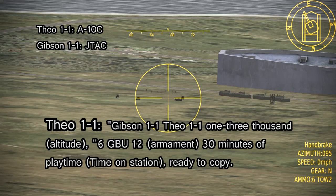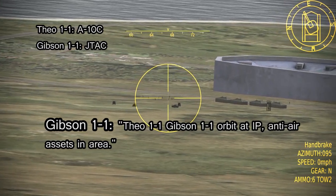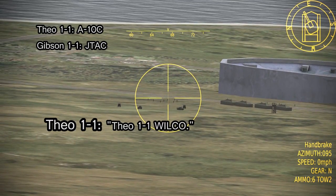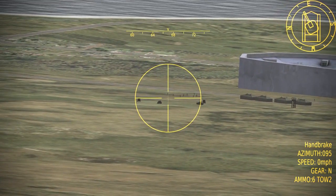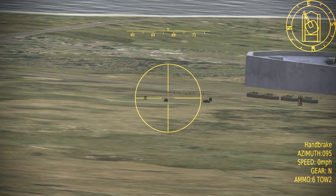Gibson One One, Theo One One — One Three Zero Zero Six, GPU 12, 30 minutes of play time, ready to copy. Theo One One, Gibson One One — orbit at IP, anti-air assets in area, standby. What I've done here is asked Theo One One to orbit at the IP because he's checked in with GBUs. While not the most dangerous task, I'd still rather take out those SAMs with something else — I'm also scheduled to get an A-10 armed with Mavericks, which is a much safer bet.